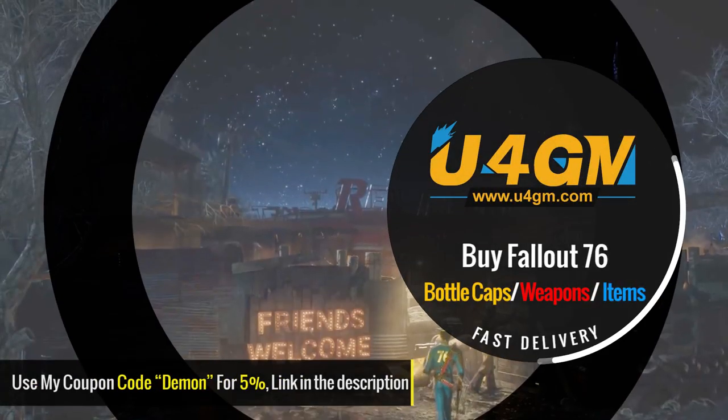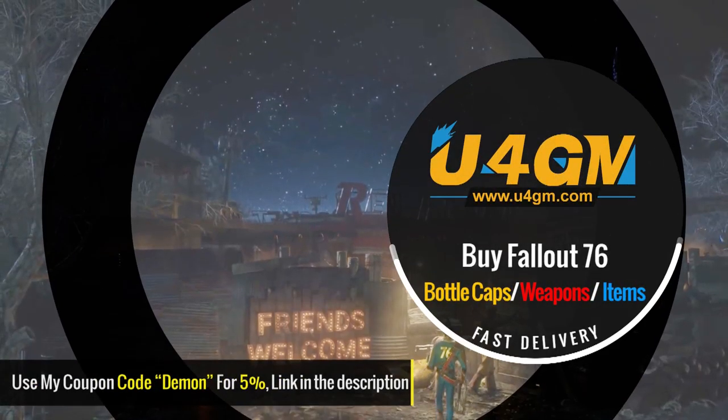If you want to buy cheap Fallout 76 items or boosting services fast and safe, then check out u4gm.com and make sure to use my discount code 'demon' for 5% off your entire order. A link is in the description below.